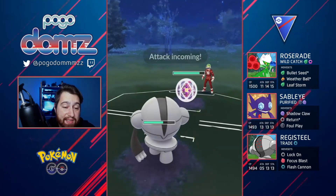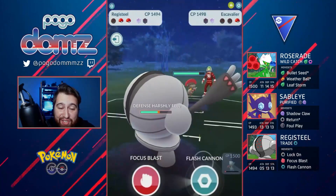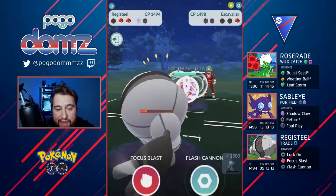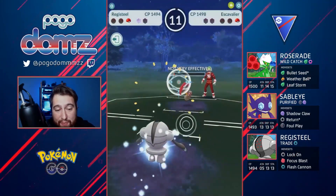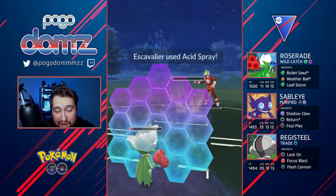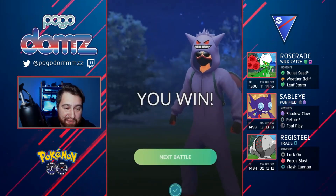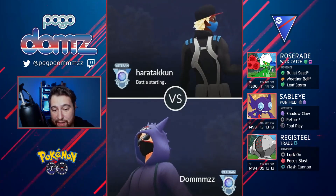At this point I have a feeling they have something weak to Fire in the back — and it is an Escavalier. We almost lost this match because they have Acid Spray, which is a very cheeky move. They doubled up on Flash Cannons and then we go with Focus Blast — it barely knocks it out. They Acid Spray, we shield, and we see if we survive a Counter — and we do. That was very very close of a match. I'm very glad we had both shields towards the very end. Not expecting that team whatsoever.